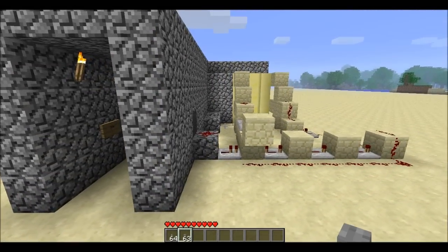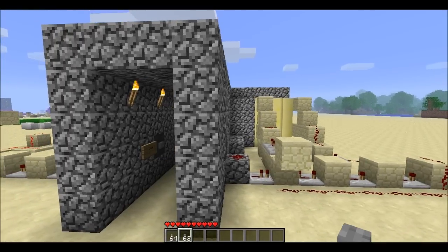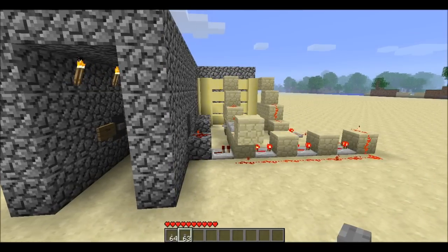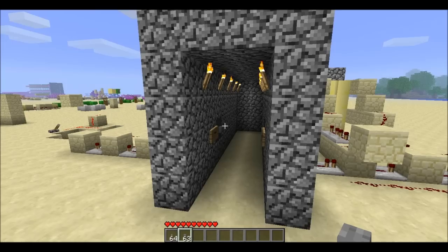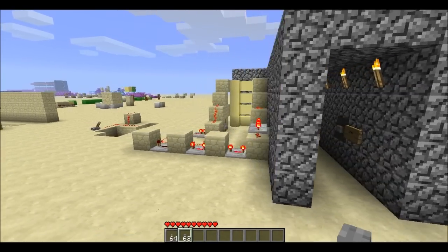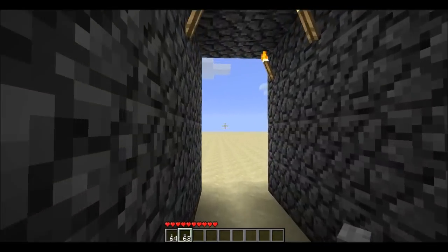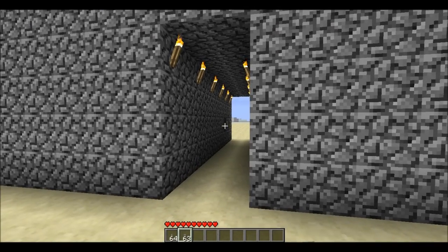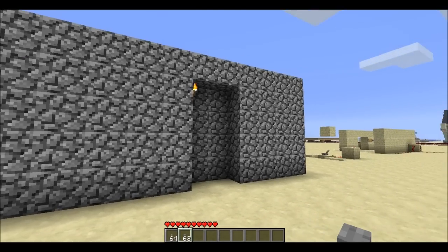We've got the same mechanism up here, except it's two blocks back to account for the actual door itself. That's pretty much it — you could make this your base entrance and put the buttons out here. Thanks for watching.